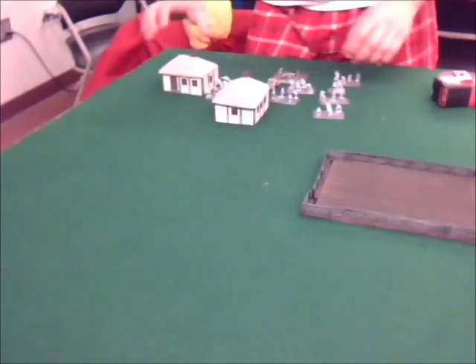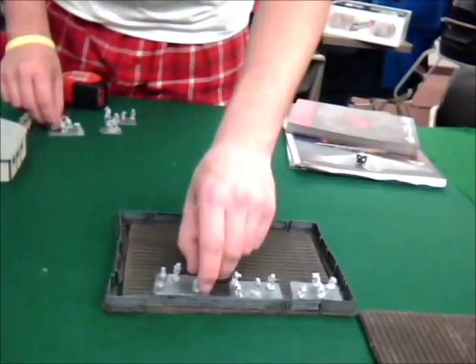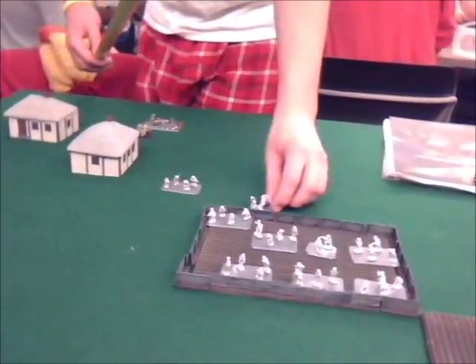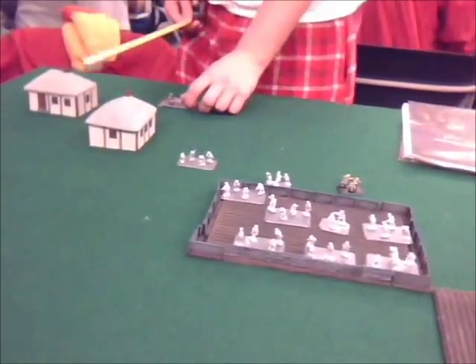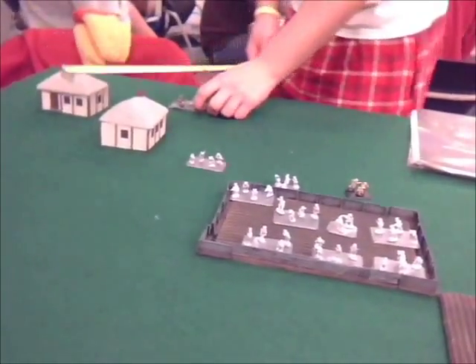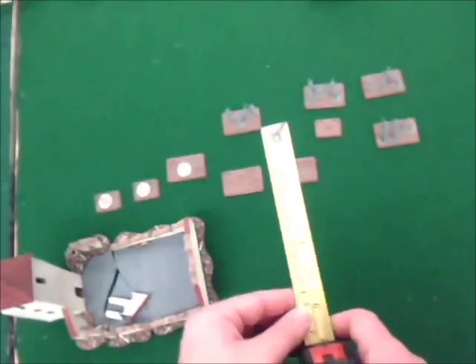Bailey failed his house entry checks, but since he was up against the building he can move a squad in for free, so he decides to do that. He also decided to run his soldiers up into the field. We talked about the fact that running would give me full rate of fire or double rate of fire — we did check that but can't remember for sure. It's now my second turn.